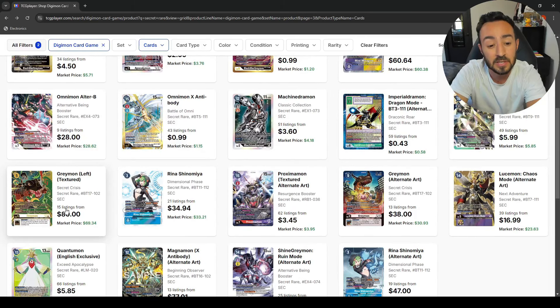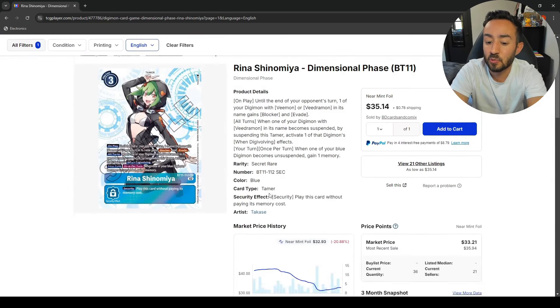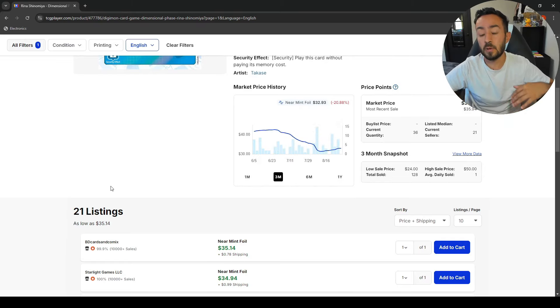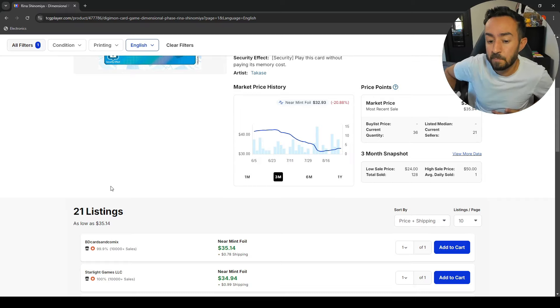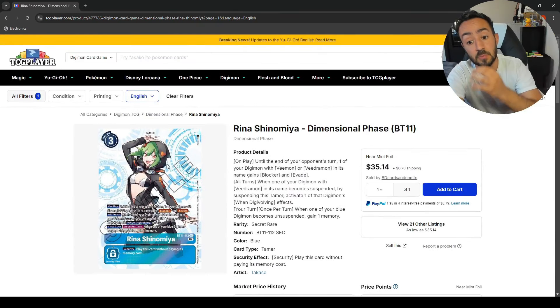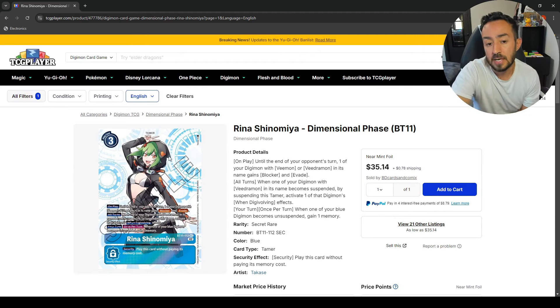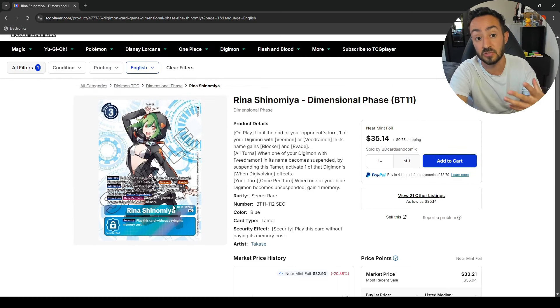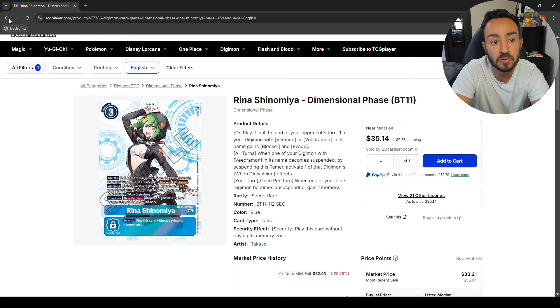The GreyMon textured alt-art is 80 bucks. The V-Dramon — I think the price went down but now it's ticking back up because of the promo V-Dramon. It might just stay there until we get more V-Dramon support. As of now there's no more V-Dramon support for all-fours, so it might tick down, but I don't see it probably going below 25 or even 20 bucks because this card is just such a staple for the deck.